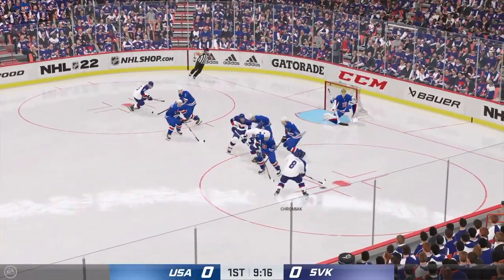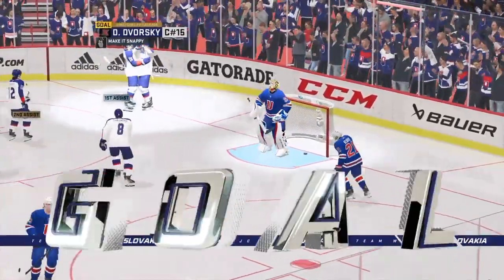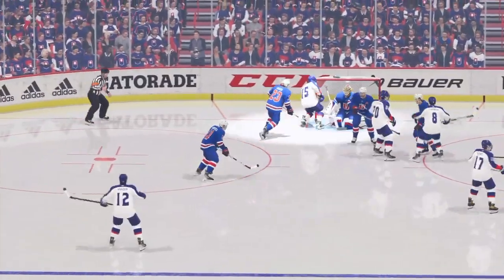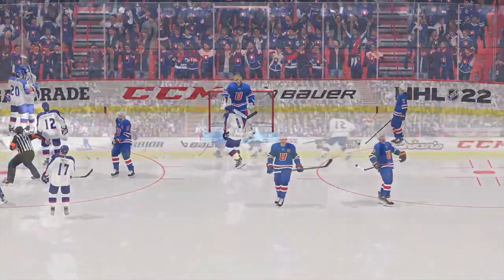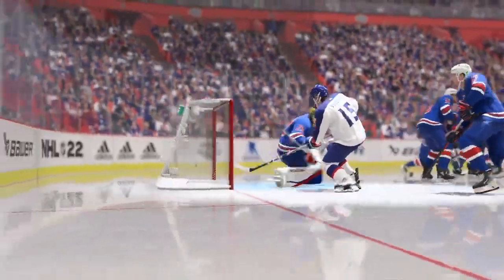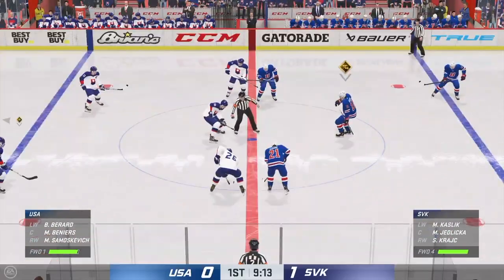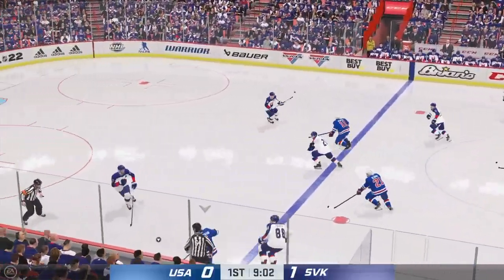Back to the point it goes. Puck picked up by Chromiac — scores! Right on the doorstep, he pounces on the rebound and puts it home. You want money, you go to the bank. You want bread, you go to the store. You want goals, you get into the net. The rebound's there and he puts it away. When he skates like that and gets his shot off while in motion, he can transfer that momentum into his release. His make-it-snappy superstar ability was the driving force behind that goal.